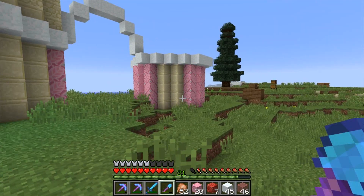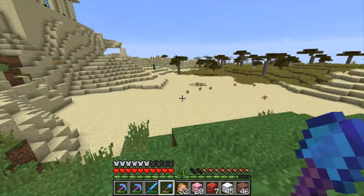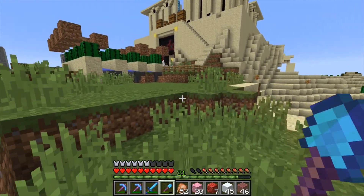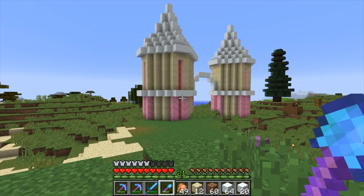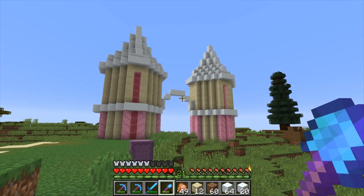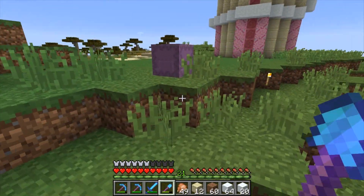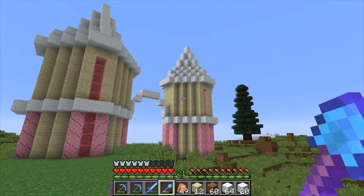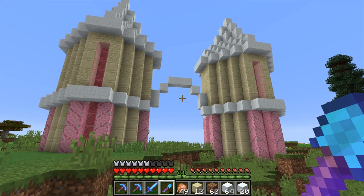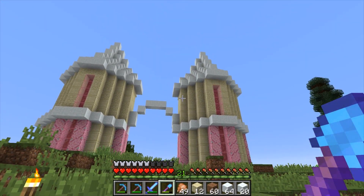Everything's coming up roses — or maybe not, maybe roses. I need to get more red glazed terracotta — that's what I meant. It's a bit stumpy, the bottom bit should have been longer. Oh well, you live with what you've got and make the best of it. There we go — some vaguely Valentine towers. I want a roof that peaks in the middle and swings out from either side, so I'm thinking spruce half slabs to make the roof nice and wide, and a central ridge.